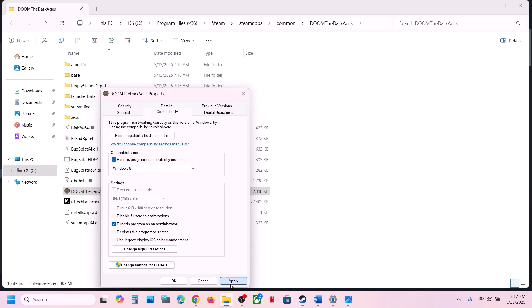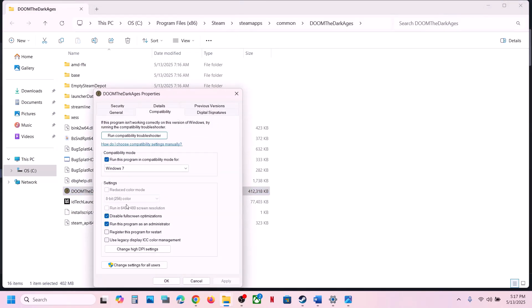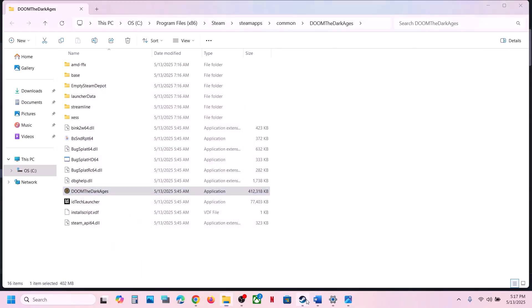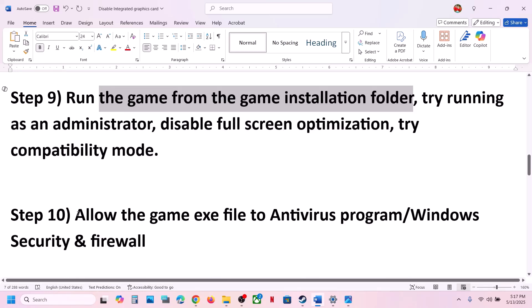If that does not work, put a check on the compatibility mode box and select Windows 8, hit Apply, click OK, and launch the game. If that does not work, select Windows 7, hit Apply, click OK and check. Still not working? Put a check on Disable Full Screen Optimization, hit Apply, click OK and launch the game. If none of these work, uncheck all those boxes, hit Apply, click OK, and follow the next step.